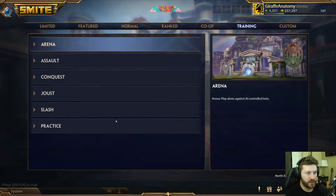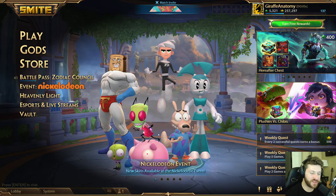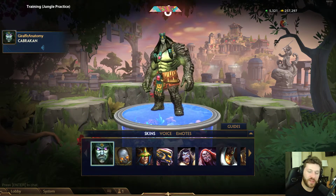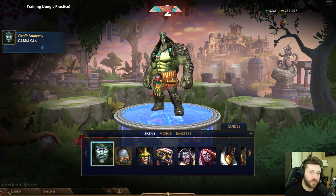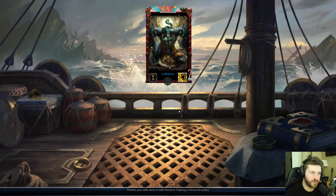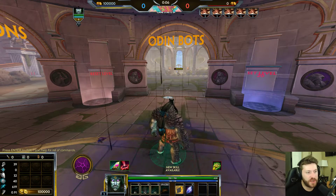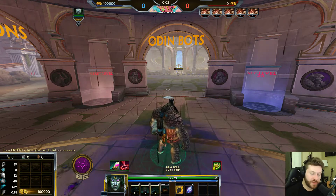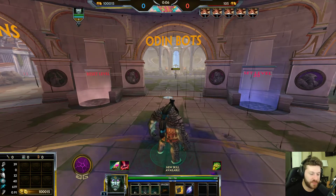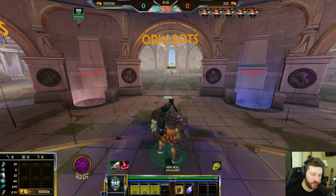Let's get into jungle practice and pick Cabrakan. Cabrakan is a support and a guardian within Smite. His main role is the support role, but as a guardian — a short-range magical damage dealer — he's able to flex into other roles. Even though he was built for the support role and his kit does a great job of CCing and locking down enemies and helping out teammates, you can actually see him a lot in solo lane as a magical solo laner, or even in the jungle.